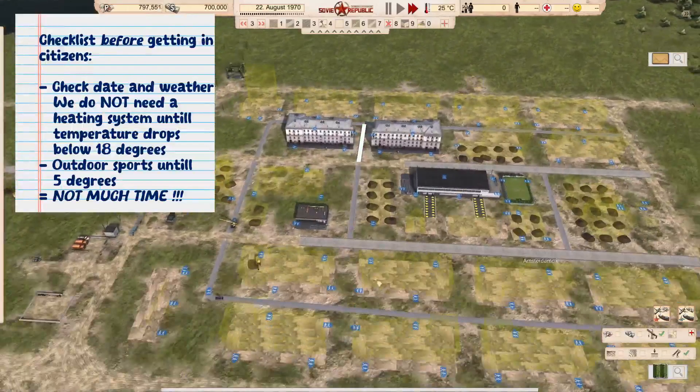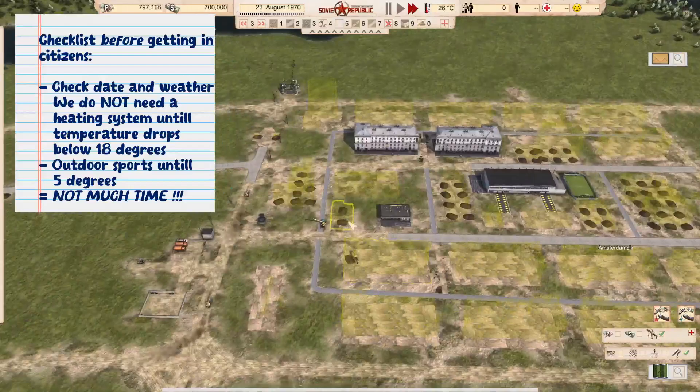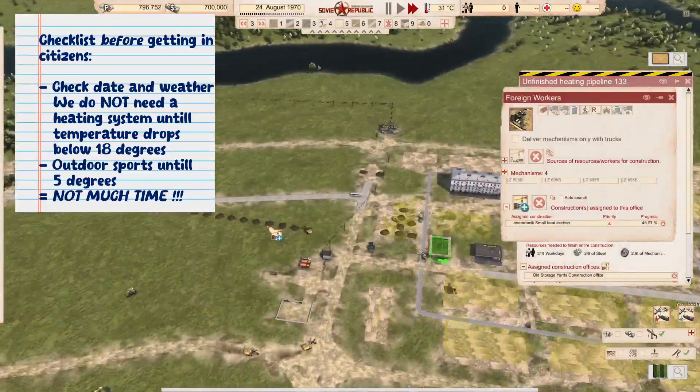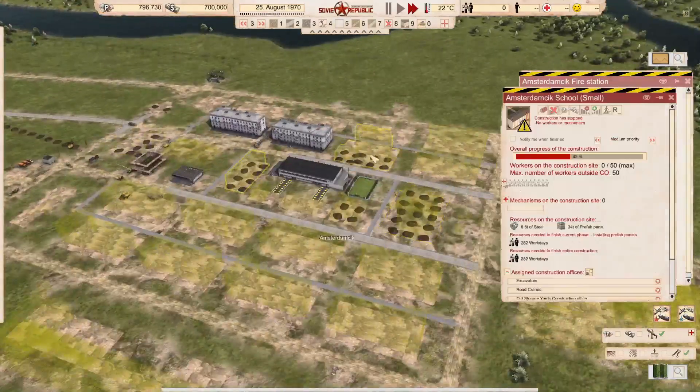I do a little check every time before I invite my first citizens. You can see the second building is done now. Do we have everything? Yes. Then we'll continue construction on the first buildings that I want to have built.